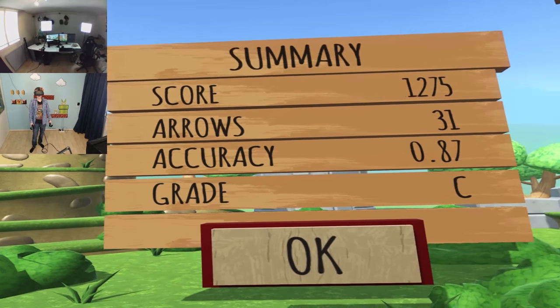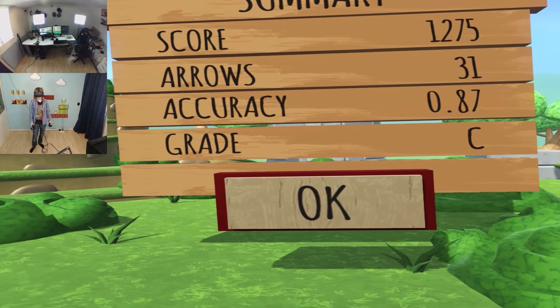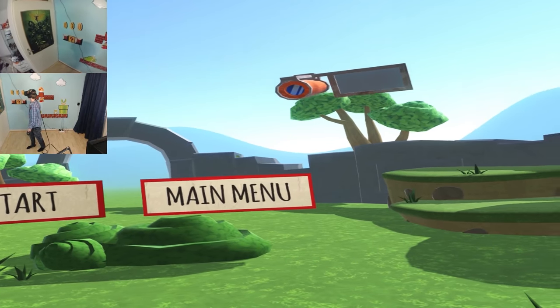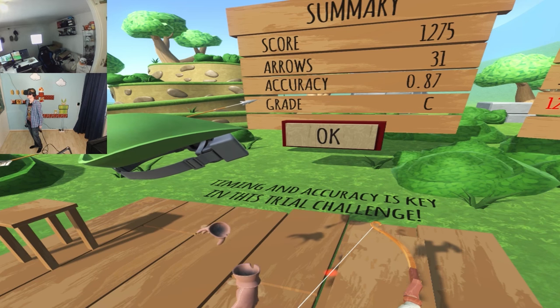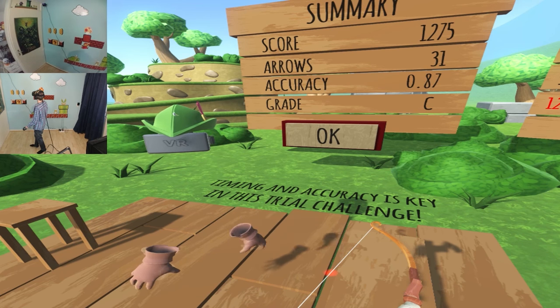Score: 1200. Arrows: 31. Accuracy: 0.87. Grade C. A C? What? I suck in this game. Look at that, and the top one is Wadawook. What a name, and Mitt Romney is second. Seems legit.